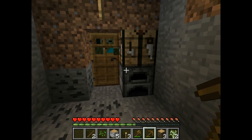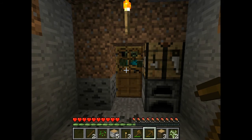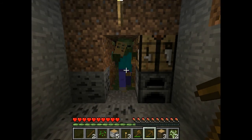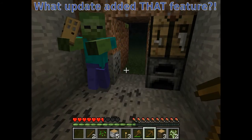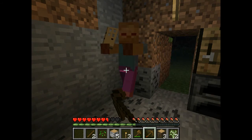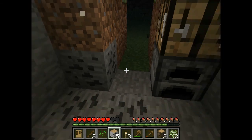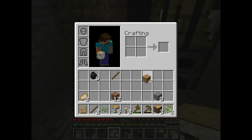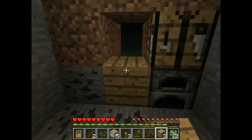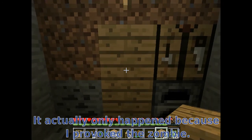Once again, I'm Jacob Kaufman, I'm the owner of the street, and that was how to survive your first night in Minecraft. I didn't know that could happen — wow, the zombie actually broke down my door. Okay, in that case, you probably want to take a couple of wood planks and seal your door up like that. I did not know that zombies could break down doors like that.